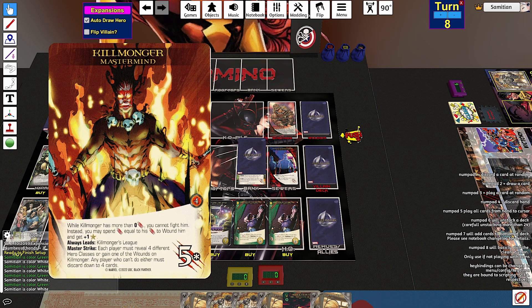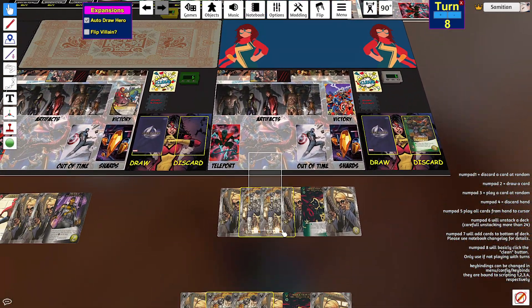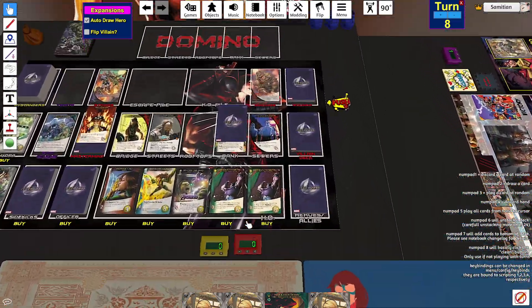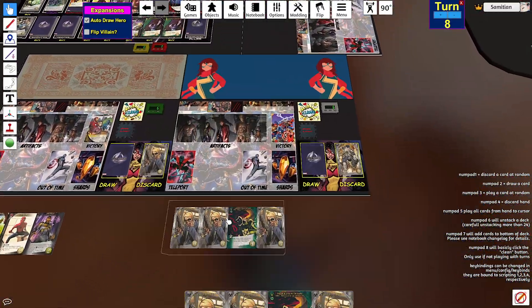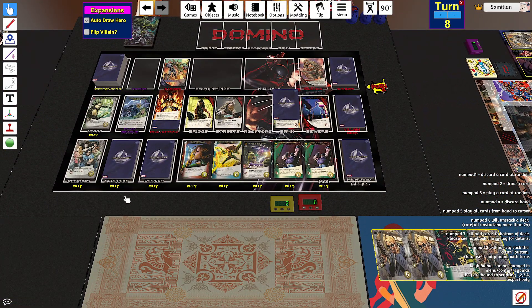Each player must reveal four different hero classes, or gain one of the wounds on Killmonger. Any player who cannot do either must discard down to four cards. These don't do anything. I'm buying an officer. The HQ is really expensive. I think I should. Yo-yo. And a sidekick.